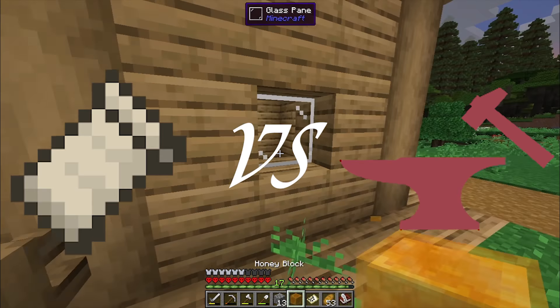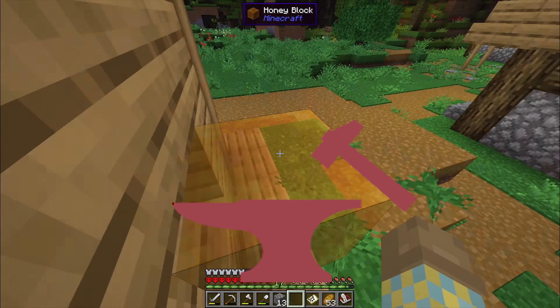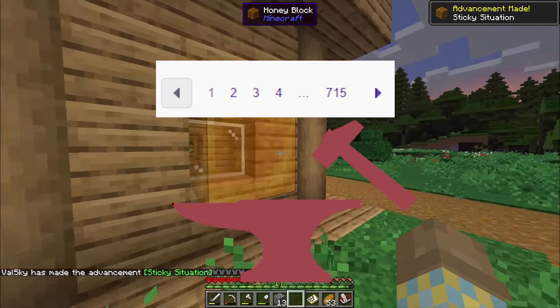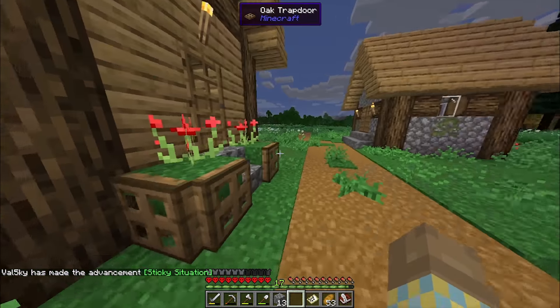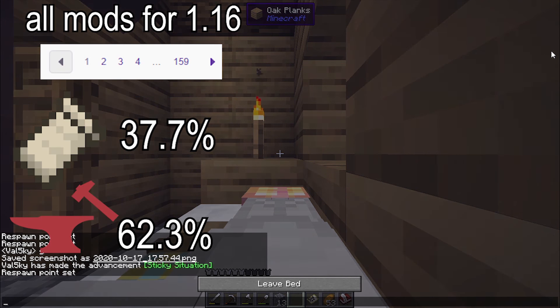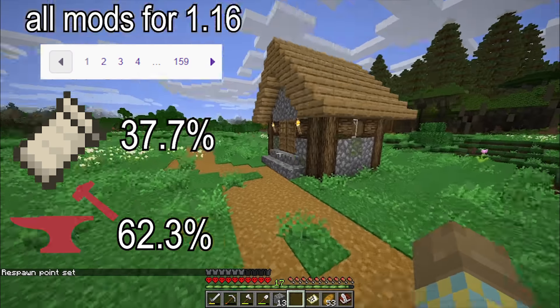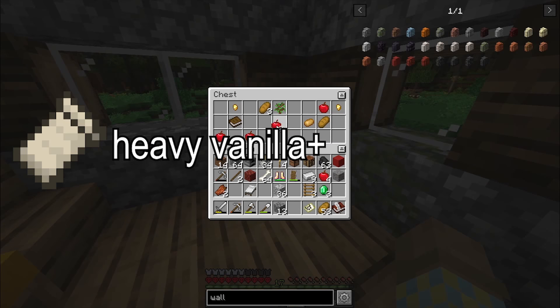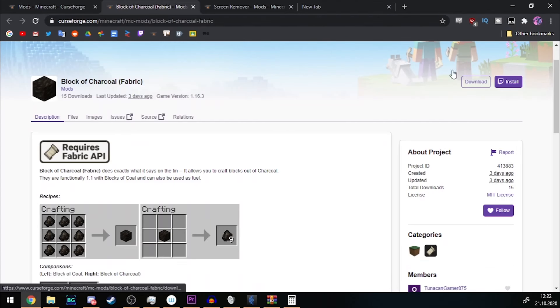But which one is better - Forge or Fabric right now? I hate to say this, but Forge, because it has more mods. Fabric has 60 pages of mods for 1.16, but that's still only about 37% of all the mods. Fabric is more vanilla-plus heavy, but Forge for newer versions is also very vanilla-plus heavy. So you just need to look at the mods you want to play with and decide for yourself.